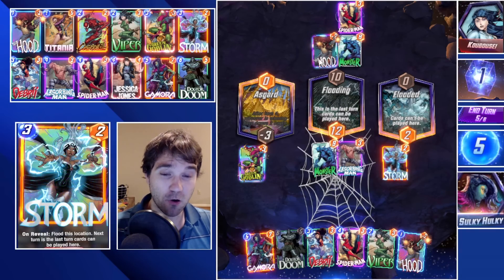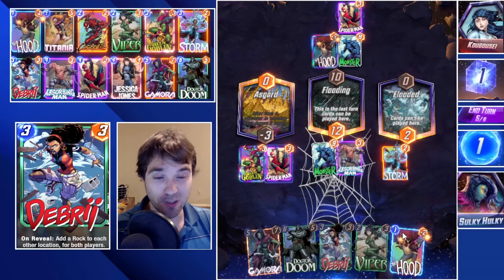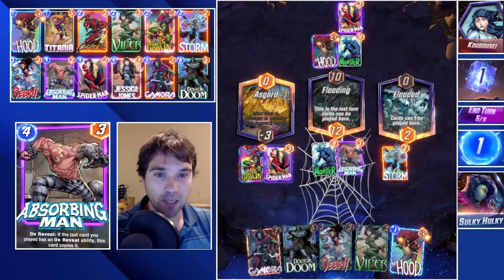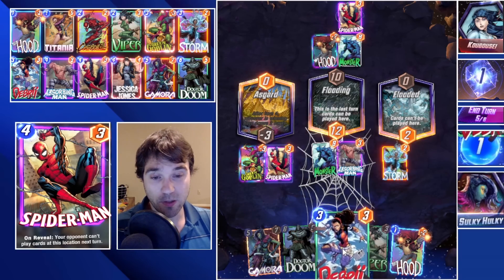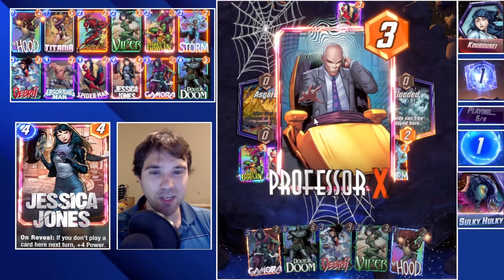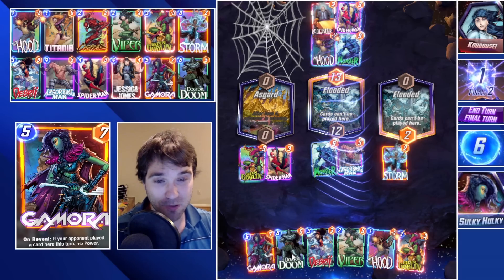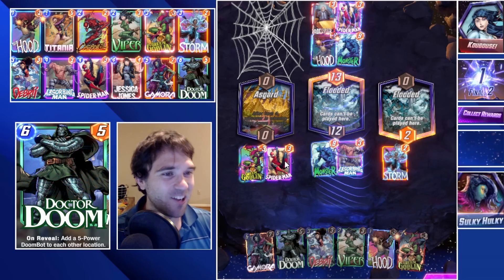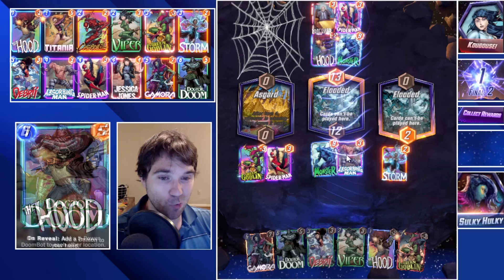Right now they are winning this one — they can drop a card this turn, we're going to drop our Spider-Man. We don't drop anything in addition to it. The Hood would not be great value since we plan on dropping Dr. Doom to make sure we have the win condition. Depending on what they push, maybe we go Gamora here, maybe a Viper — it just depends on what they play into the middle location. We now have the Spider-Man, and they are unable to play this turn. I wish we would have snapped earlier — we had a really good setup with the double Stormed location. We're going to win one more cube, chipping away at them. We've had a good win rate, but we've also gotten very lucky with the Storm into Absorbing Man combo.